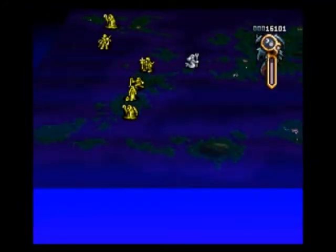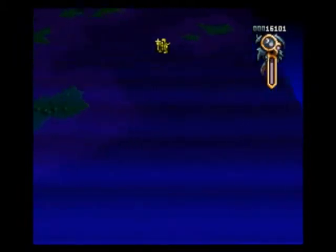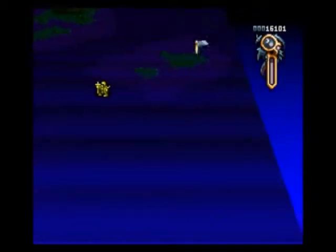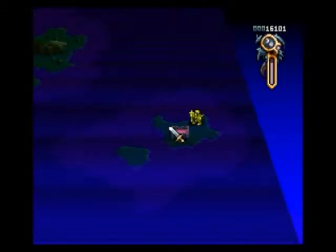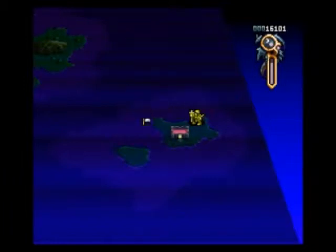Why is Gilbert just chilling here? That's weird. I'll send him down here too. We're well on our way. I'm going to send Aisha to determine whether a city is on this island, which we know there is. Good job, Aisha — leave it unliberated for now.